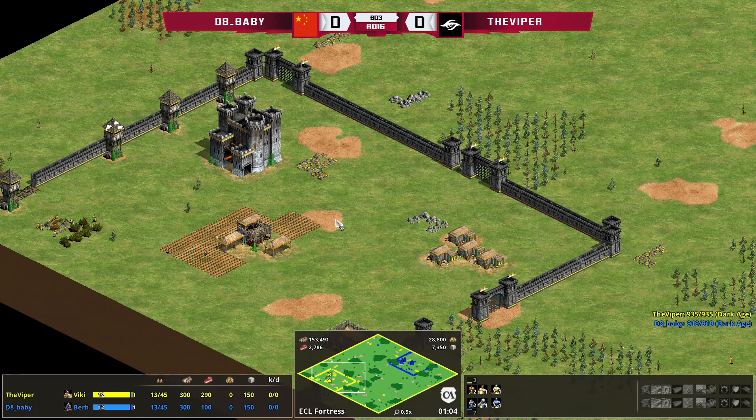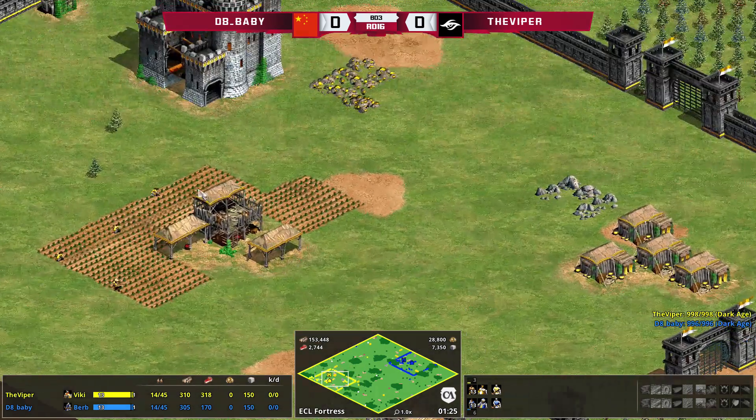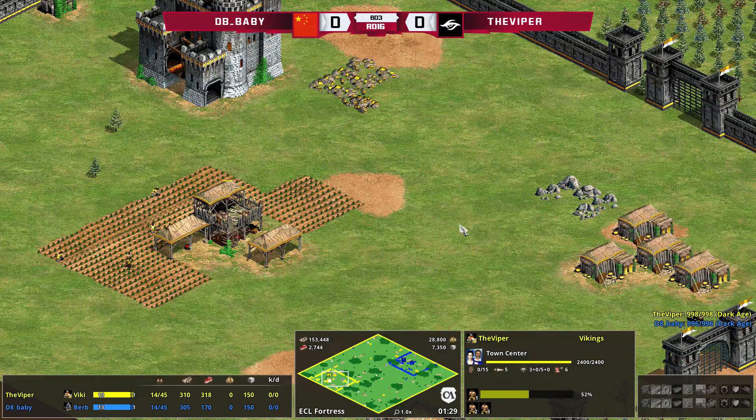So this is a best of three for the round of 16 in the Europe West 1v1 stage for the Escape Champions League. Spawning to the west of the map in yellow, it is the Viper.